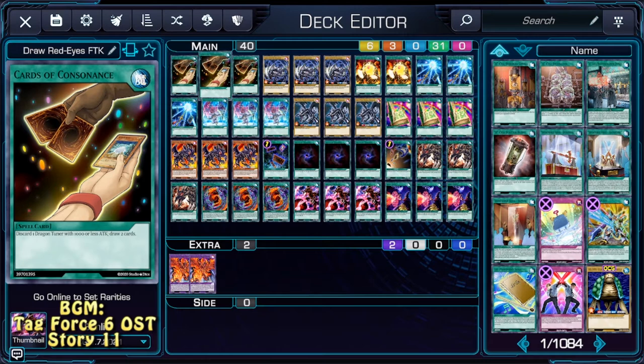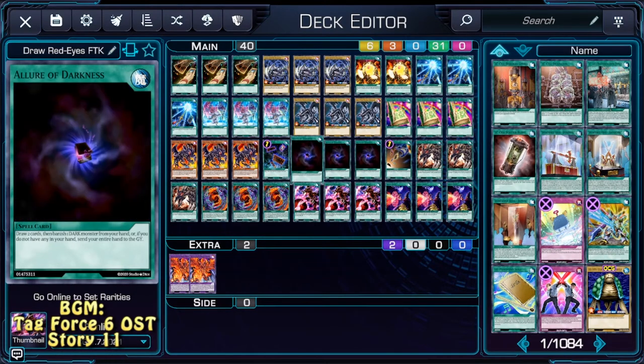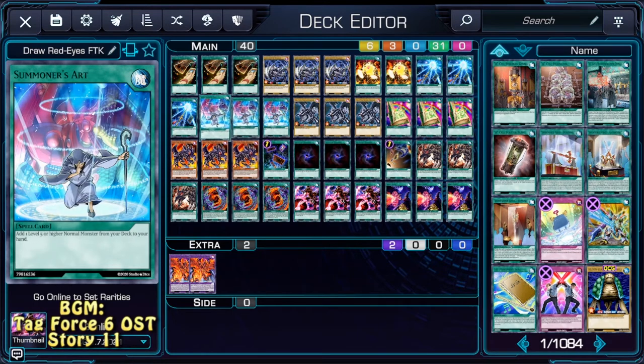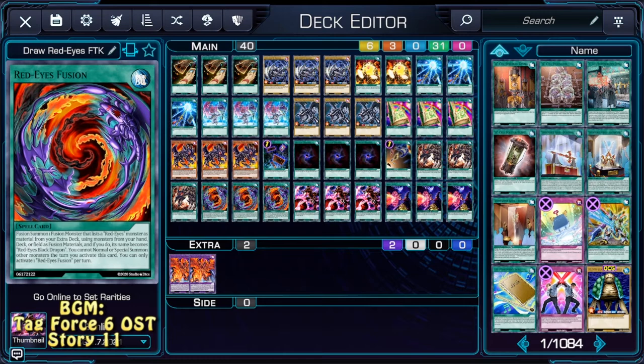So this deck plays a lot of draw power: triple Card of Consonance, double Card of Red Stone, triple Sacred Sword of Seven Stars, triple Allure, and 1 Into the Void — giving us 12 draw cards, or 13 if you also add Card Destruction. We also have triple Summoner's Art, triple Toon Table of Contents, and triple Red-Eyes Insight — giving us 9 search cards. That's basically 22 cards that can replace themselves, giving the deck pretty decent consistency.